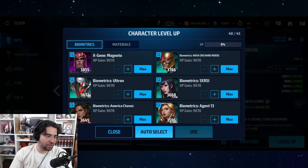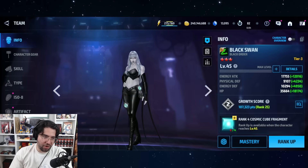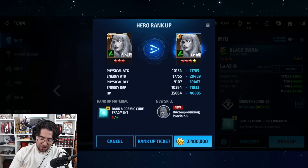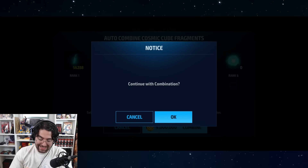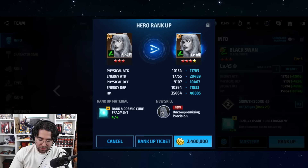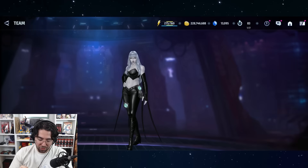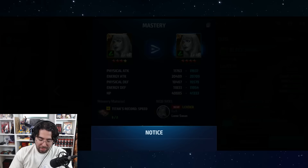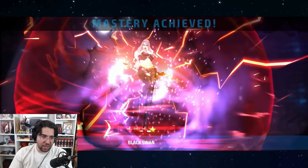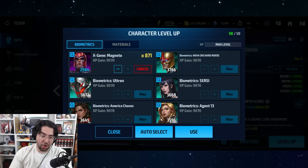Now we need four of the gigantic cubes — but we've got to level up first. 400 bios is actually not bad, so you could honestly use bios. We need four of the gigantic cubes or squares — that's 9 million gold. And then another 2.4 million, so that's 11.4 million just for the four-star rank-up. We're suddenly at 228 million. I think we're going to end around 150 million when we're done, and I haven't dipped below 100 million in a long time.